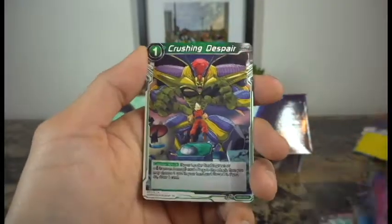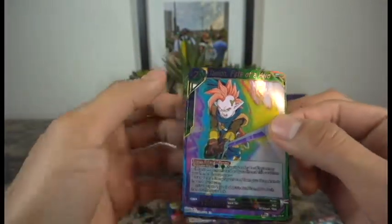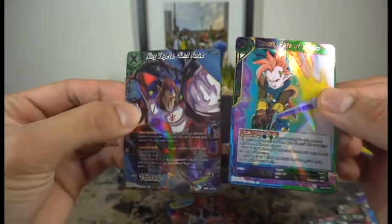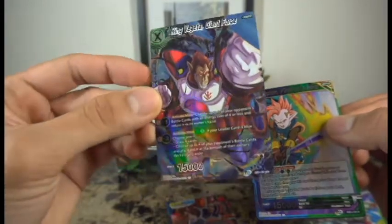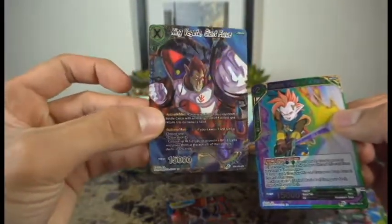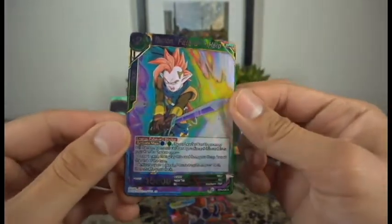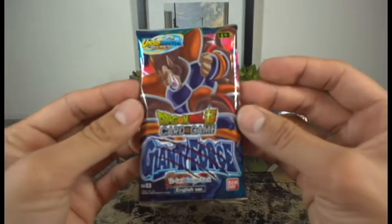Boomer, Crushing Despair again, Tambourine, and whoa — take a look at this one: Tapion, Fate of a Hero — holographic! And we have another holographic card: King Vegeta, Giant Force. Take a look at this one — it's nice, another Giant Force card to add to the collection. What better way than to have the Great Ape King Vegeta, the leader of all the Saiyans — great card! And this guy, Tapion — the first holographic Tapion card I've pulled.